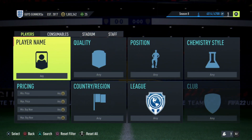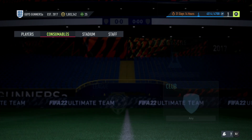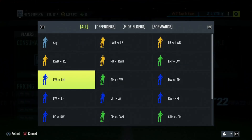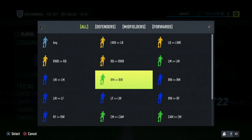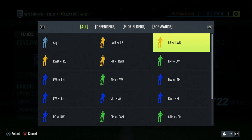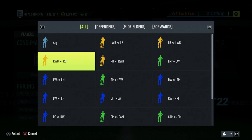Next up, another medium budget trading method is going to be the Position Modifier method. For this, head over to Consumables, then Position Modifier, and select the one you want to use. Preferably the ones I find work the best are Left Wing to Left Mid, Right Wing to Right Mid, Left Wing Back to Left Back, and Right Wing Back to Right Back. These position modifiers tend to work the best.